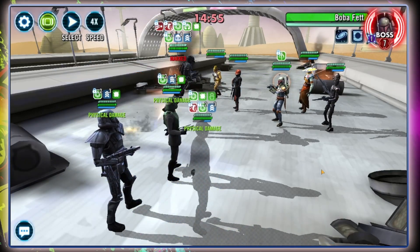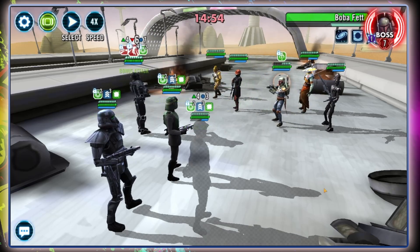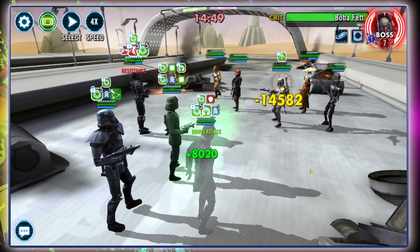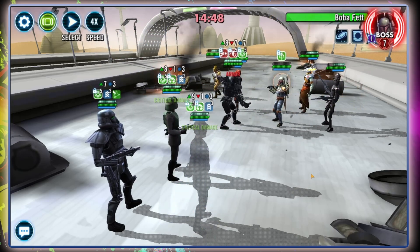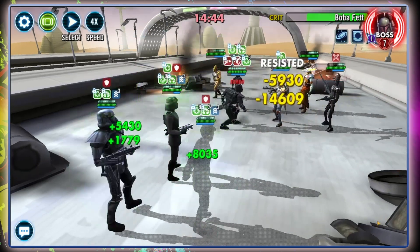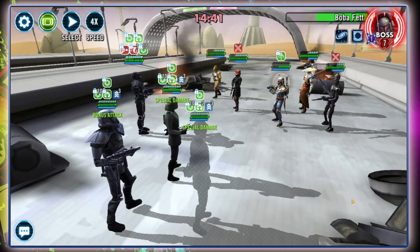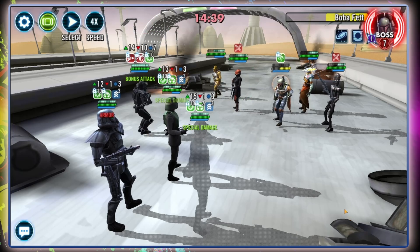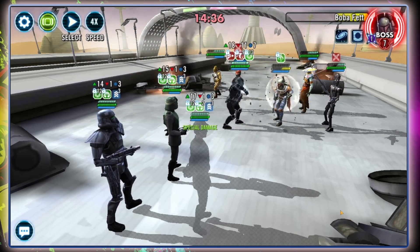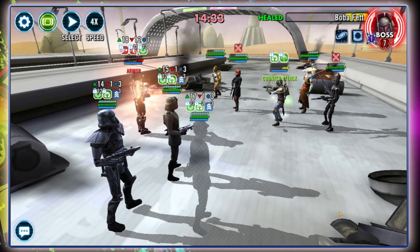You just remove one and then we do it all again. Dark Trooper does punchy things. I'll do an AoE here — we don't actually need the TM right now. Dark Trooper continues to do punchy things and then we're going to mass assist on Boba Fett. Oh, he resisted the Daze that time — that is so rude.